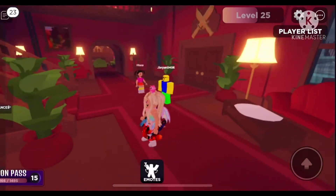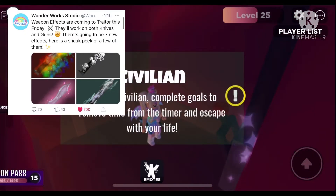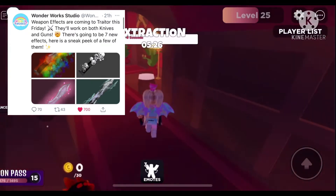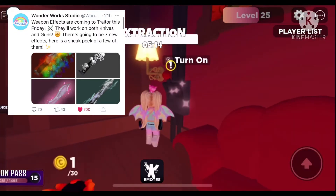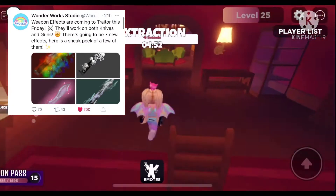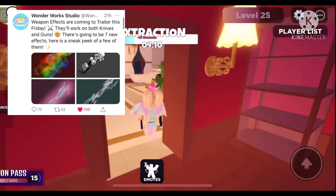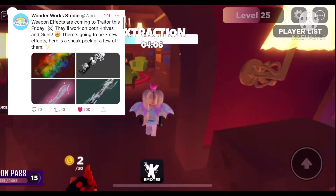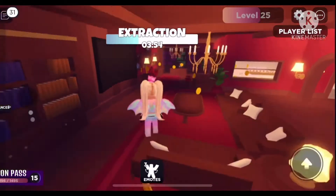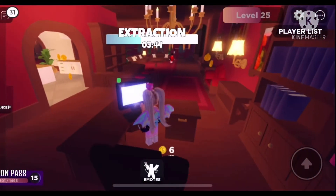First let's talk about some updates coming to Trader in the future. Wonderwork Studio tweeted that weapon effects are coming to Trader this Friday — they'll work on both knives and guns. There are going to be seven effects, including a skull one, an electricity one, a rainbow one, and a pink sparkle one. Those are just four of the seven effects coming to Trader, meaning there are three effects no one knows of yet except the developers.